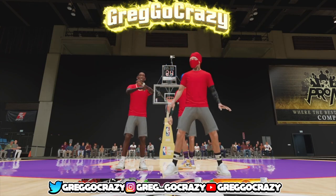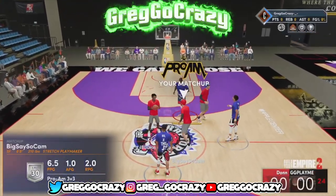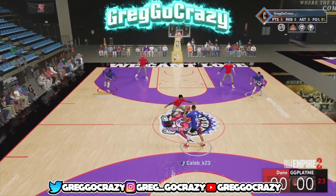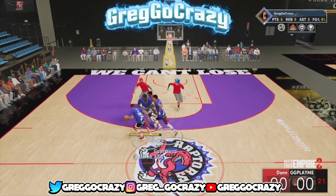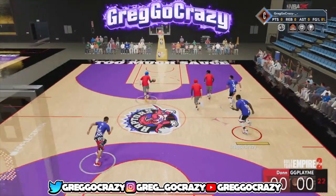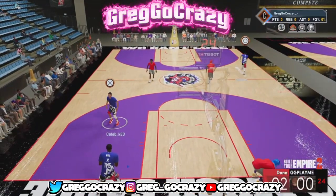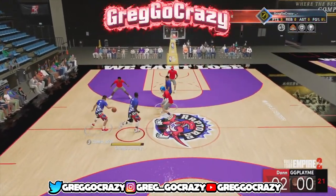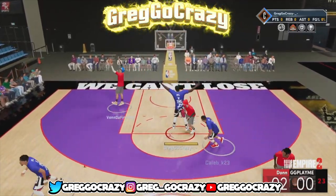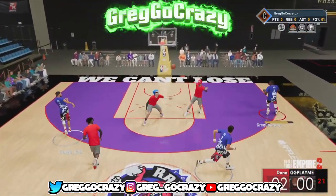Now we're going to the next gameplay. I brought this one in the pro-am — like I said, we were going crazy in the park and the pro-am. I was doing alright, not going all the way crazy, because that ain't really my job. You got to know your role when you're playing the game. This build is dominant for what it does at this position. Caleb ends up pulling up and missing, but we get a steal right back.